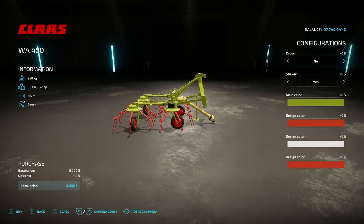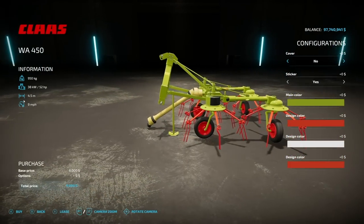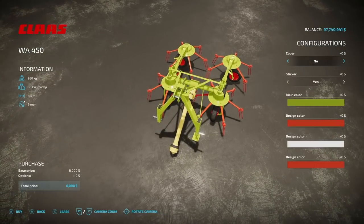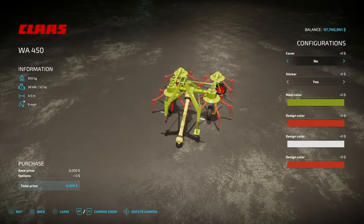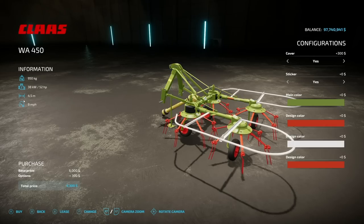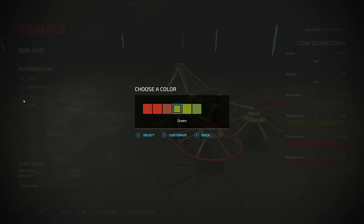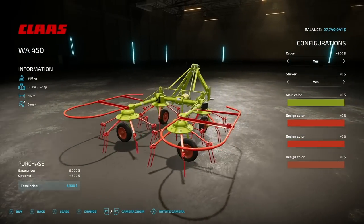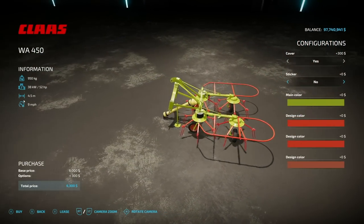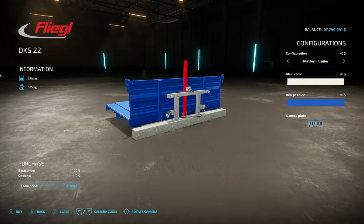From Buscat we get a cloth tatterman — the WA450. There have been a couple with color changes but none specifically cloth. I love cloth branding in Farming Simulator. It requires 52 horsepower, is 4.5 meters wide at nine mph. You can add a cover yes or no, and you can remove the cloth stickers entirely if you want to change the colors so it no longer looks like a cloth brand. Very cool, very nice.